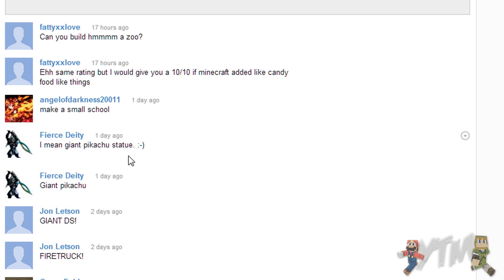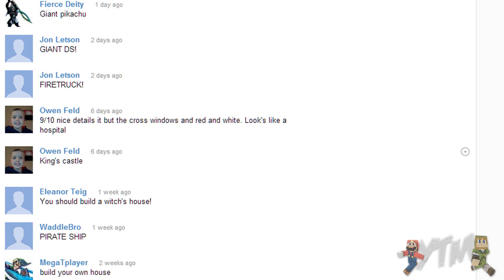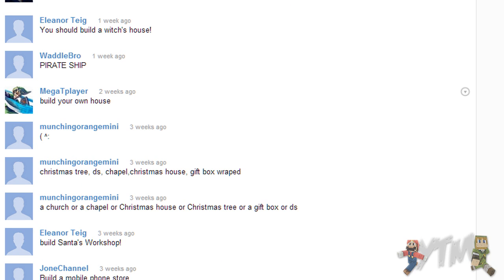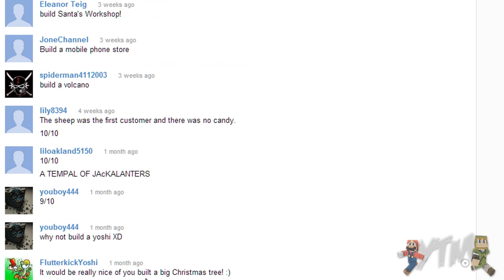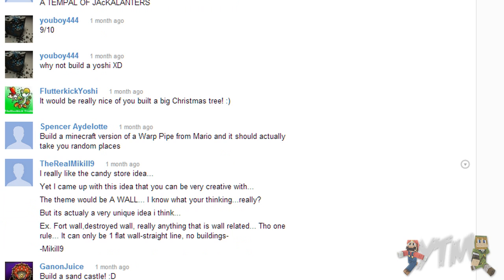We've got a zoo, a small school. A giant Pikachu statue - that'd be cool, although I am awful at doing 3D style pixel art. A castle for a king, a witch's house - I wouldn't do that one because witch's houses technically spawn in the game now, I could just get really lucky, spawn one there and like, build finished, 100%. A church, chapel, Christmas house or Christmas tree. Volcano - that'd be quite cool actually. Yoshi - I try to stray away from pixel art in general on this series, because it's a much more creative, coming-from-my-own-mind kind of thing.